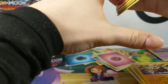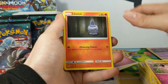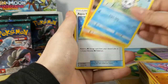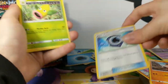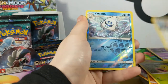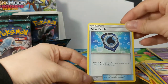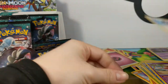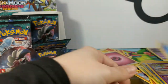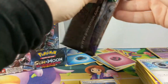Clefairy, Litwick, Lygar, Vanillite, first Aqua Patch! Marbury. Aqua Patch, Weeping Bell, Fletchinder, Vanillish, and Alta. This Aqua Patch is pretty good — attach a Water Energy card from your discard pile to one of your benched Pokémon. It doesn't even have to be basic or anything like that. Okay.